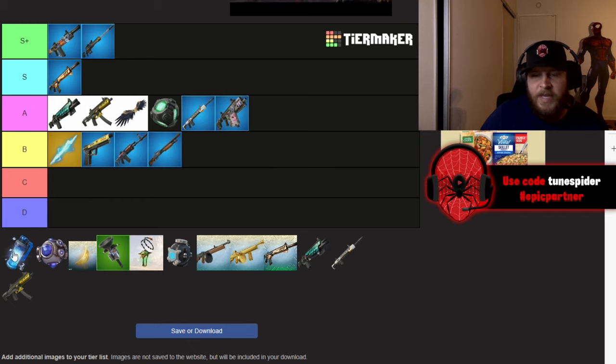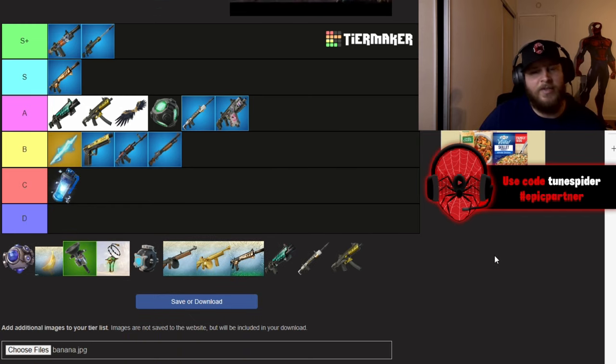Shieldbreaker EMPs I'm putting in C. I just don't really use them. They're great to get rid of shield, especially in the beginning of the game, but other than that I just don't pick them up that often, so they're going in C.